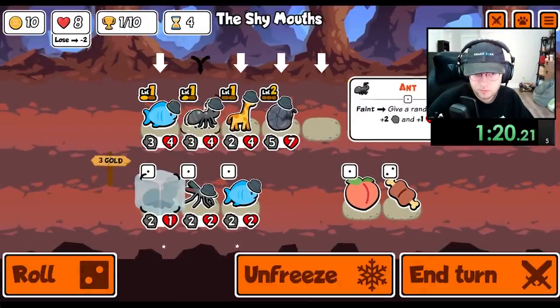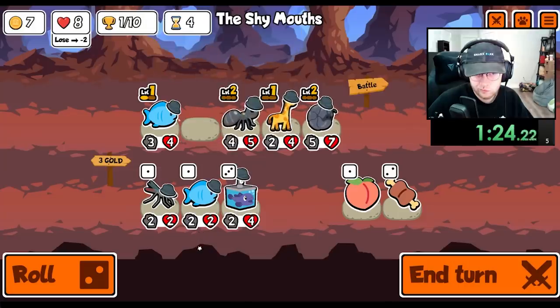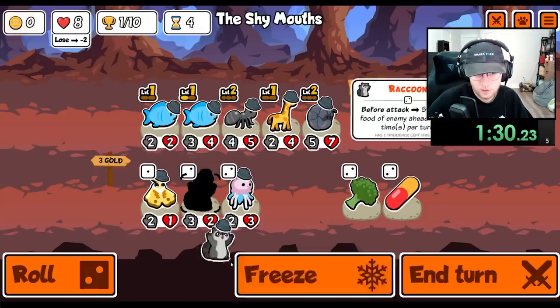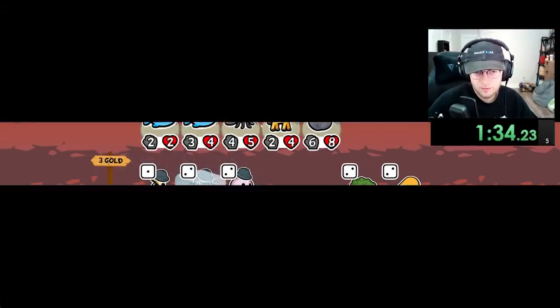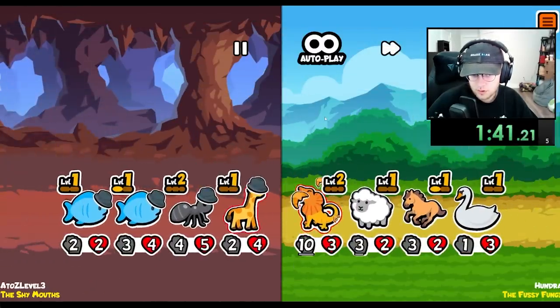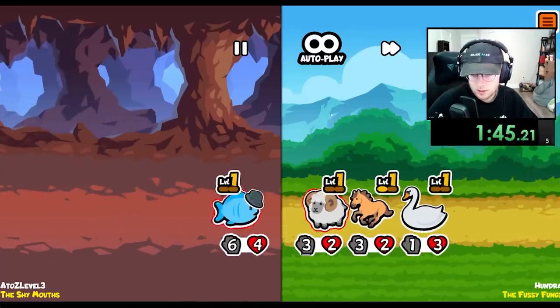You have a Raccoon. I'd really like to find one. So we can sell the giraffe, maybe, and then level up the fish? We lose. Yeah, just fair.